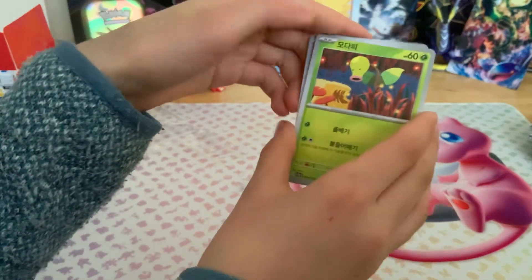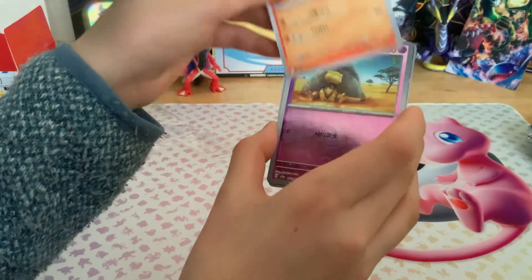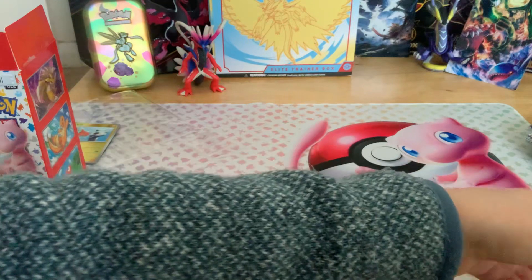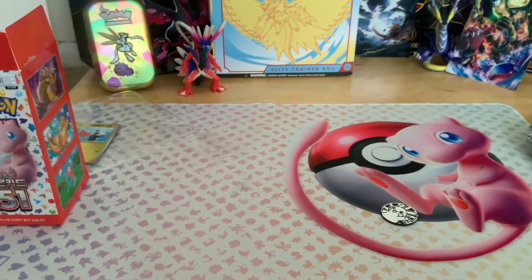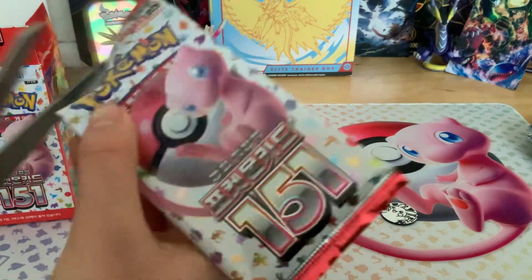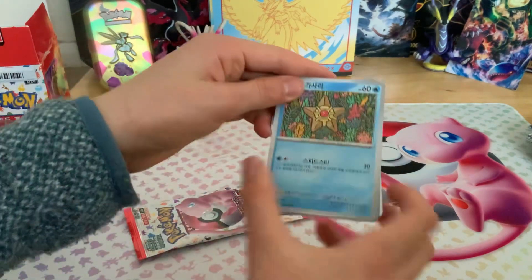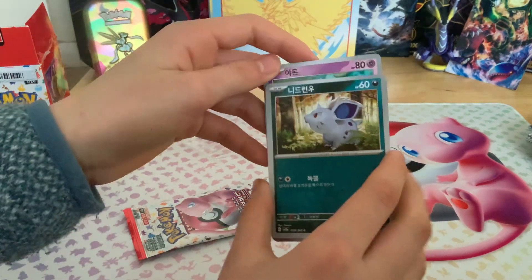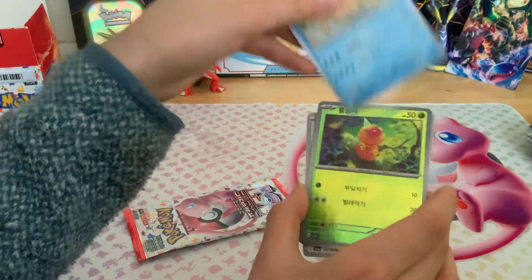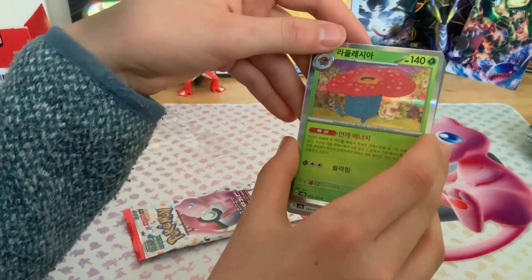Pack: Vulpix, Bellsprout, Ekans, Muk, Rapidash, and Abra. And another Arbok EX — I'll put that here, got two now. Then: Staryu, Slowpoke, Trickey, Female Nidoran, Snorlax, Kingler, Weedle, and Vileplume.